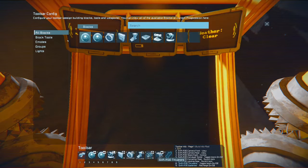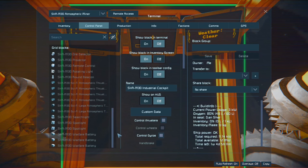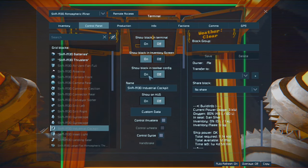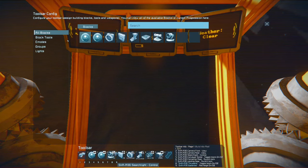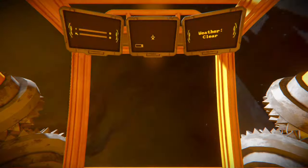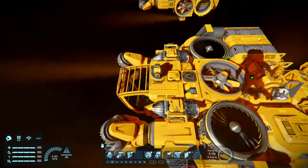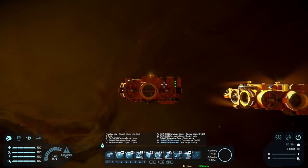Put things you don't need to see in the hotbar toolbar. If you don't need to see it in the terminal — which most things you don't, pretty much everything once you've grouped it — don't need to see it. If you don't need to see it in the toolbar config, turn it off. Stuff I put in the toolbar config: block tools, cameras, searchlight, conveyor sorter to turn it on and off so the ejection system can be stopped, connectors, disabling thrusters, battery recharge, the spinning light at the top — pretty much the stuff you'd use. You can always add more stuff.